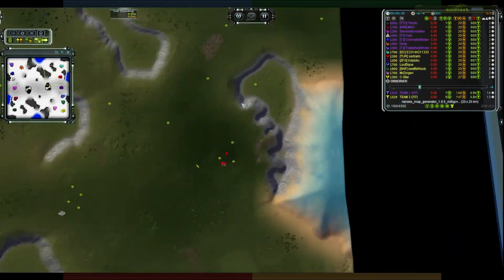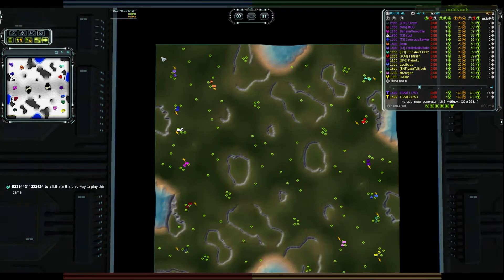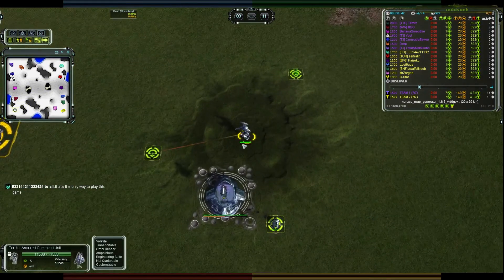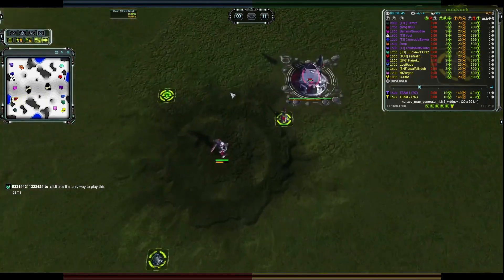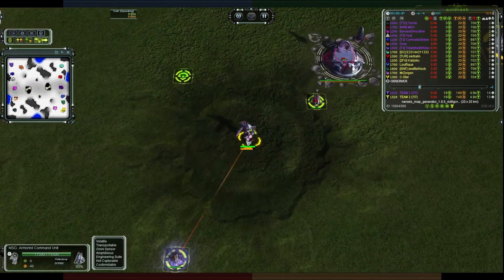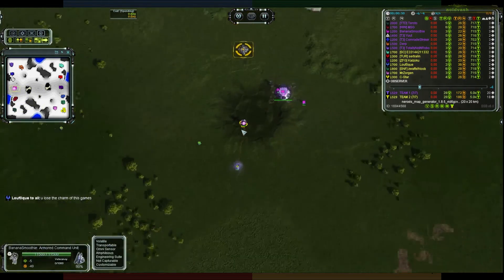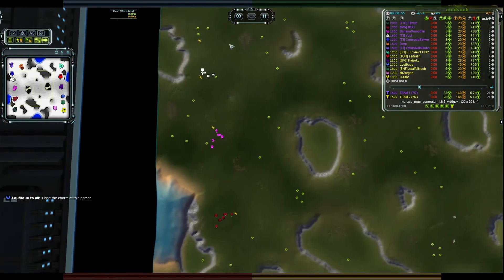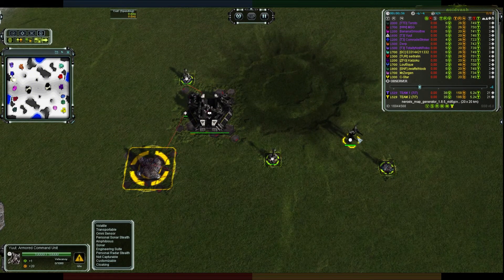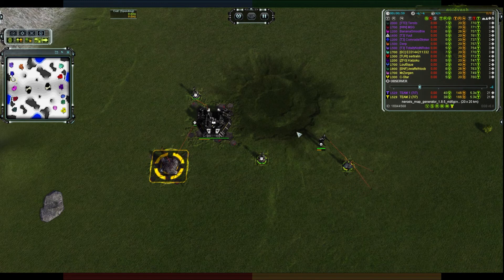Team One is on the left, Team Two on the right. First up for Team One at the bottom in combat green is Terstowe, playing Seraphim, opening up with some mexes. Above him in burgundy is MSG - tasty name - also Seraphim, working towards some eco. Above MSG in bright pink is Banana Smoothie, also Seraphim - that's three Seraphim so far - with his factory up and an engineer going for hydro.